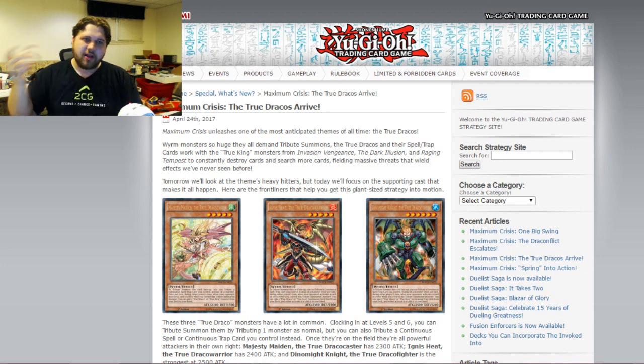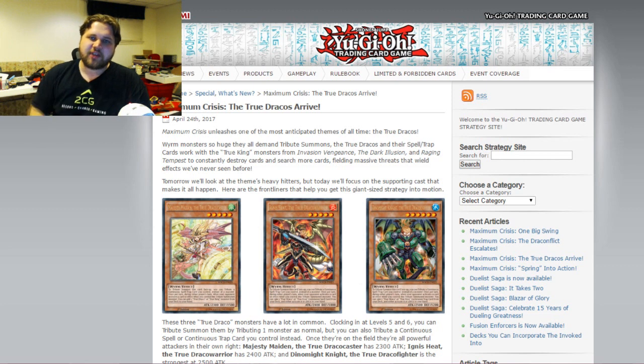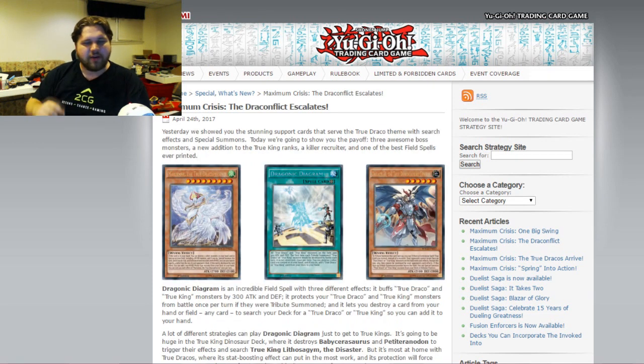Let me know your thoughts on these rarity bumps in the comments below. Links to my Facebook and Patreon pages are in the description — if you want to enter a monthly giveaway for a box of Maximum Crisis, check out the Patreon. It also gets you access to my Discord server depending on your reward tier. If you're looking to buy or sell cards, check out the link to Second Chance Gaming's website — they're a direct sponsor and their pricing and shipping are top-notch. Take care guys, see you in the next video.